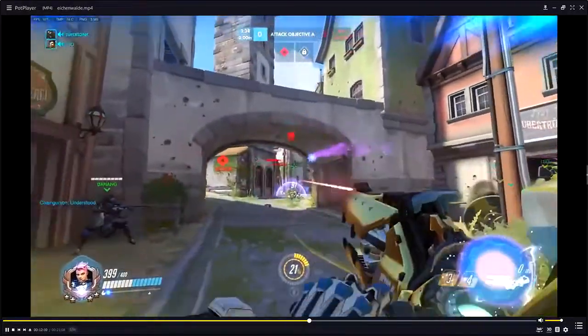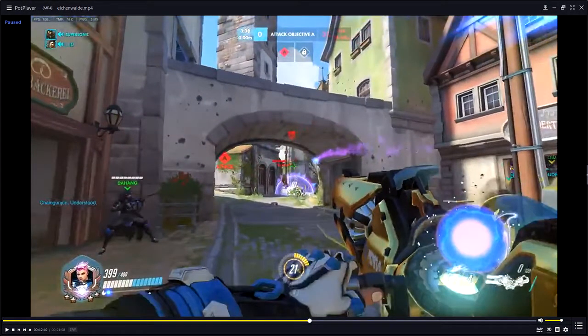Don't shield when Reinhardt's shield is at like 1000 HP. Save that shield for when the Reinhardt shield's at like 200 HP.